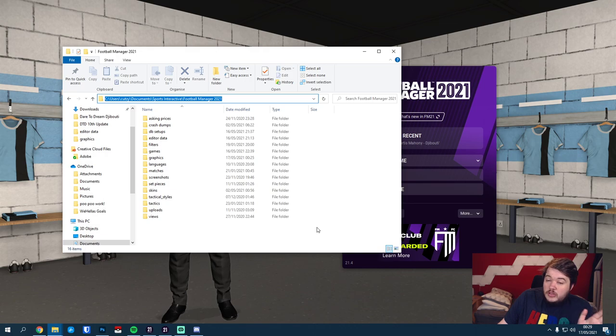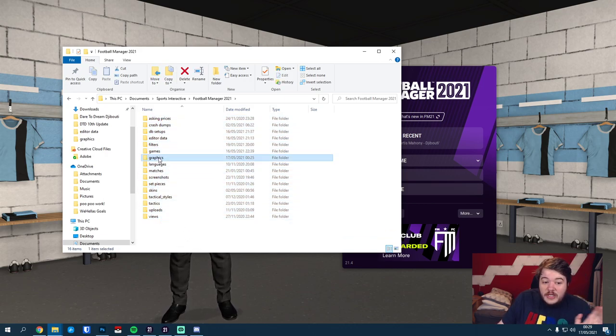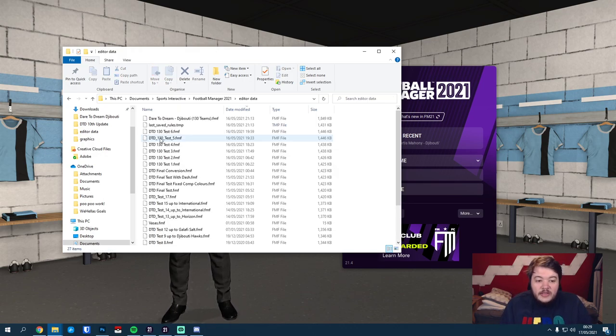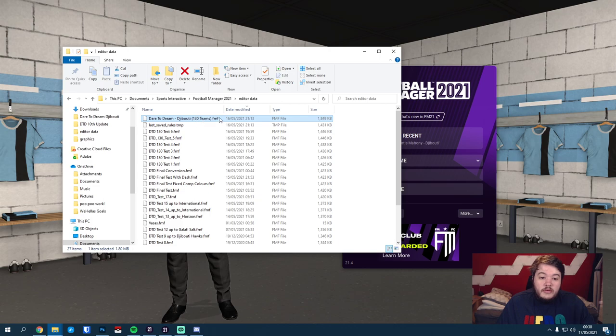On Mac it might be a little bit different - you might want to consult Google on that. You might need to add a graphics folder. You might need to add editor data. If you subscribe to Dare to Dream with Jibuti on the Steam Workshop, editor data will already be there with the .fmf file - Dare to Dream slash Jibuti 130 teams. If you download the file bypassing Steam Workshop, you may need to create an editor data folder.